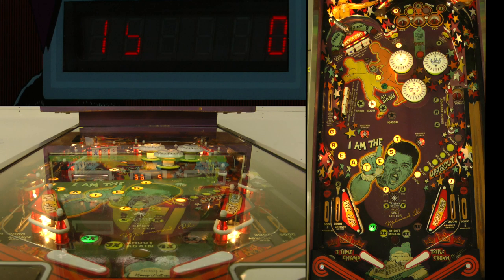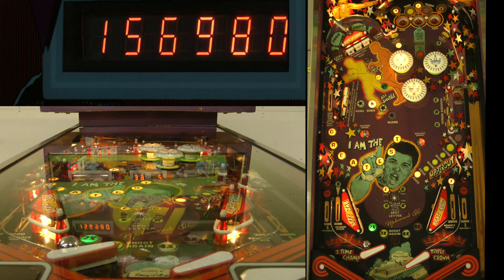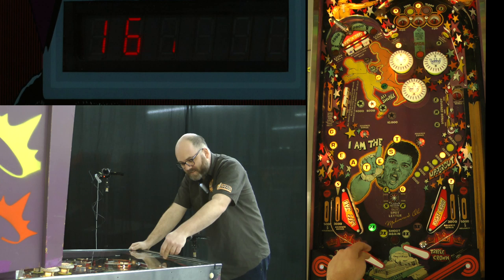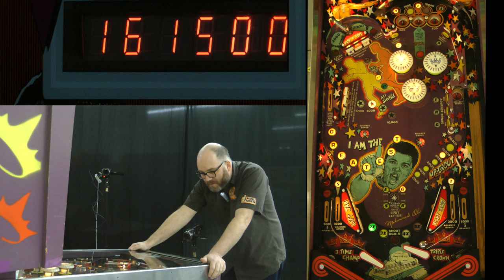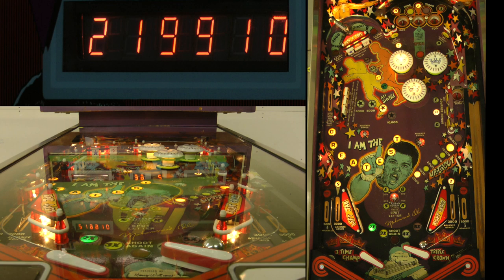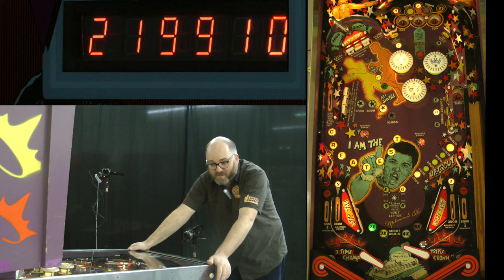We're still trying to spell Ali, but just keep in mind it's not that important compared to everything else in the rest of the game. There's plenty of nudging to be done. That was a deliberate pass into the opposite in-lane. I'm not trying to aim for anything — just trying to get the ball back under control. I want to aim for that 6,000 times 8 completion. Hit it — and it's worth a lot of points, and it increased the value. Now that same thing is worth 64,000. Let's do it again.